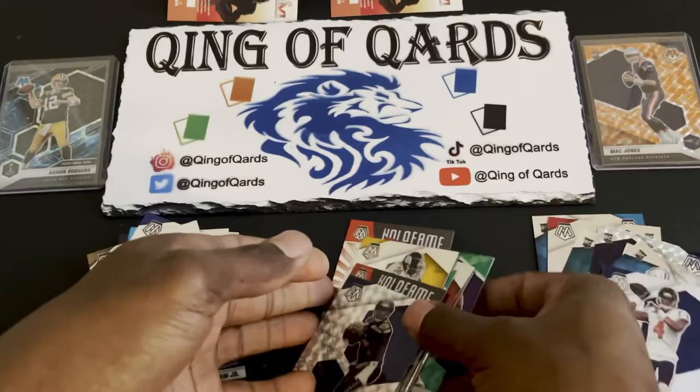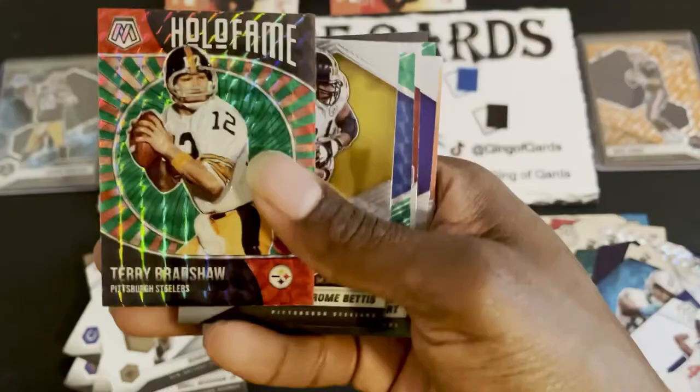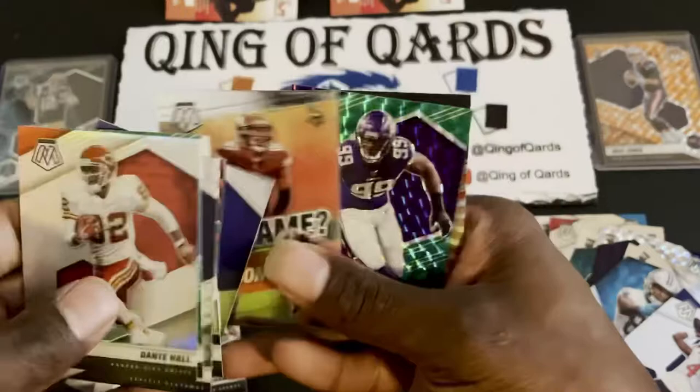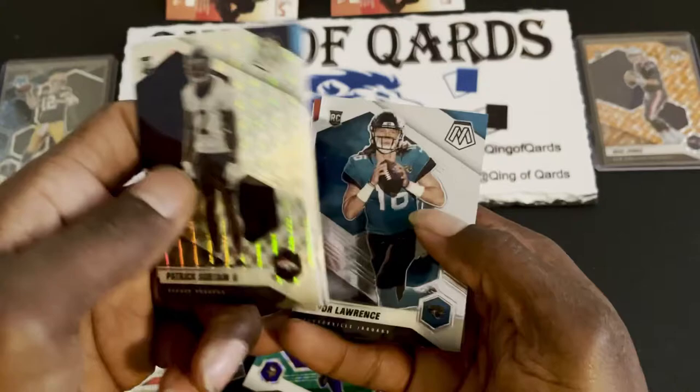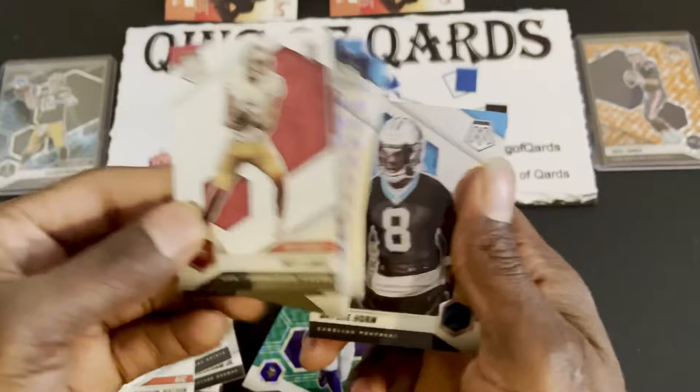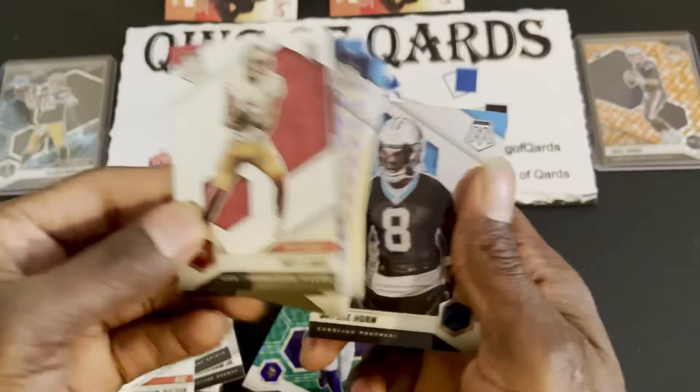Overall recap: nothing super special — Russell Wilson silver Mosaic, an orange Hollow Fame Terry Bradshaw, a green Justin Herbert, a silver Dante Hall, a green Danielle Hunter, a Patrick Surtain silver Mosaic, base Trevor Lawrence, a Trey Lance NFL Debut, and a JC Horn.